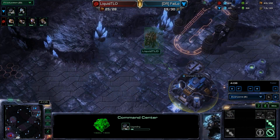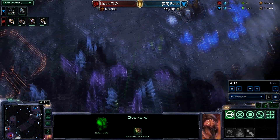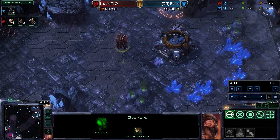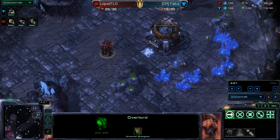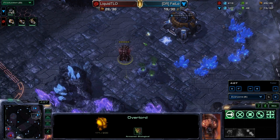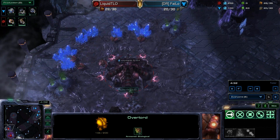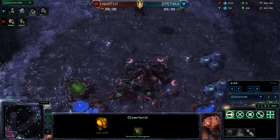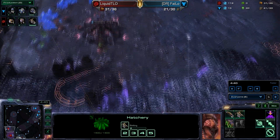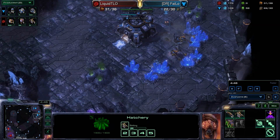As the Overlord flies in and realizes the barracks is done, it's going to float over to the rocks and observe carefully from there. The little one is now trying to get that Overlord back home. One Marine is out, but I think that Overlord will make it away pretty easily. Back at the natural expansion, the little one is continuing to mine and has another Queen coming out of the expansion. All things going good for both players — it's a full-on macro opening.